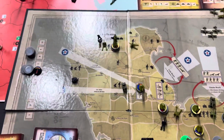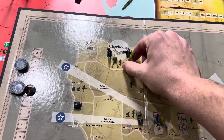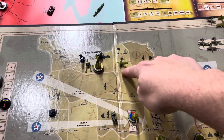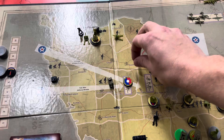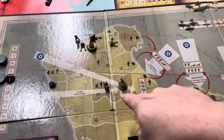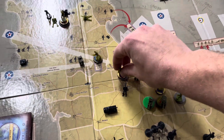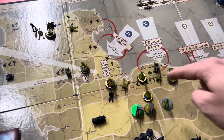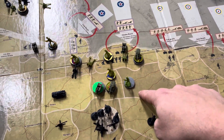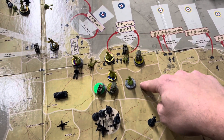For movements, I took the 90th and its artillery and went north into Cherbourg. I took this artillery from here and went here. This regiment of the 9th Infantry and its artillery came down here. The 30th Infantry from Omaha Beach came down here. I also moved forces off of Omaha to here and here, because you can only have 8 units in a zone.